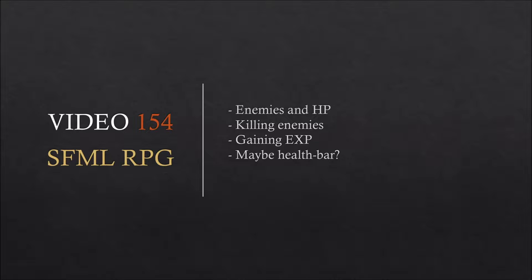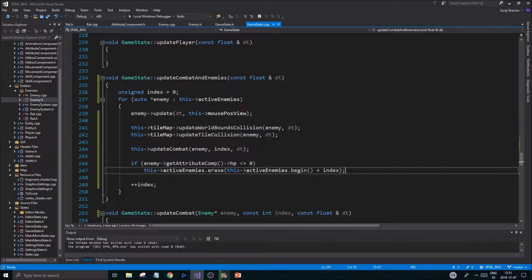Today I want to keep working on enemies and HP — killing enemies, making sure that works, gaining EXP, and maybe even start on a health bar. We also need timers for the attacking so that we don't have instant kills when you touch an enemy. We'll get to that in the code. Killing an enemy is going to be about deleting that enemy from our array, and there are a few dangers with this.